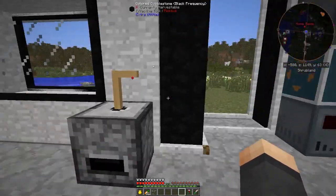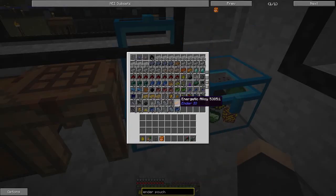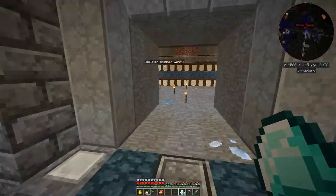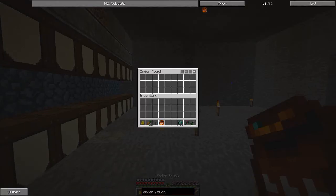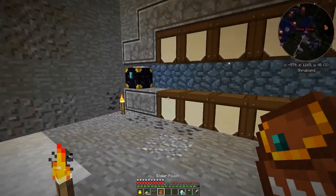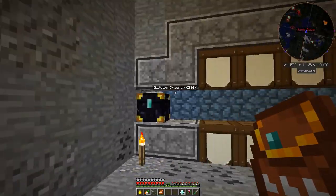The beauty of the ender chest is it links directly to something called an ender pouch. I've got the recipe here - it's just leather, an ender pearl, a bit of wool, and some blaze powder. That allows us to make the ender pouch. Let's take a diamond down to the basement and link the chest to this ender pouch. We shift and right-click onto the ender chest, and now we have an ender pouch. We shift and right-click on the pouch as well, and now when we open the ender pouch it opens up the ender chest.